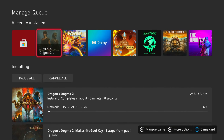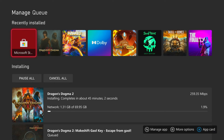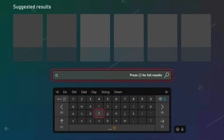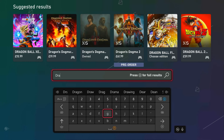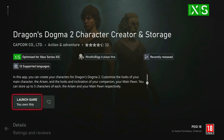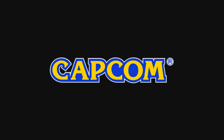I've currently got Dragon's Dogma 2 downloading, ready for when it releases on the 22nd. If you go to the Microsoft Store and type in Dragon's Dogma, you can get the Dragon's Dogma 2 character creator already, where you can go in and create a character before the game even releases. In this video, I'm going to be going into Dragon's Dogma 2's character creation to see how in depth we can go, ready for the release.